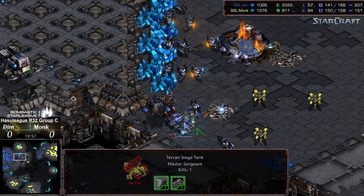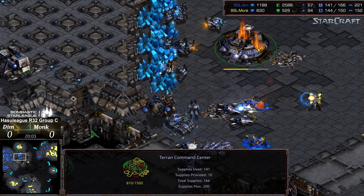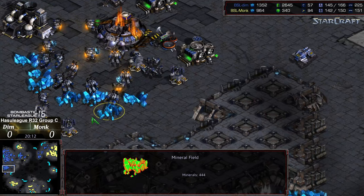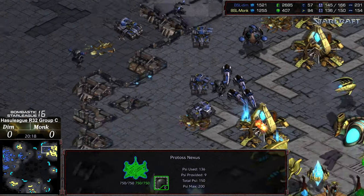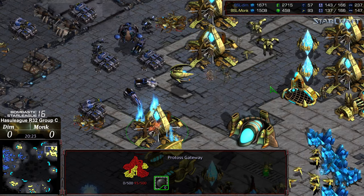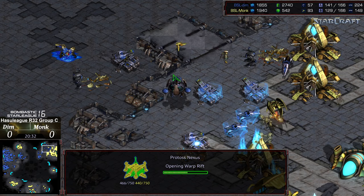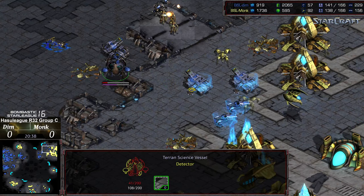Third base having trouble as Dark Templar hang out in the SCV lines, the siege tank is going to get wiped out. Nice clutch defense matrix - potentially a game winning defense matrix to keep this third up and running. A problem for Dim now is he needs to start thinking about grabbing an additional base, as his main is thinning out and his natural expansion isn't going to last that much longer. Dim now making his way up to the upper right. Monk doing Monk things and grabbing - he needs to change his name to 'Additional Nexus' because he's getting another one at the 3 o'clock.